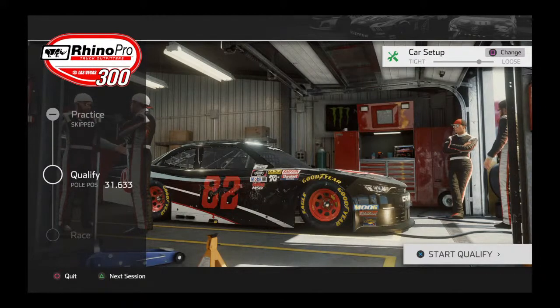Hey guys, it's Kai from Mellon Bros, and welcome back to another NASCAR Heat 4 Career Mode video. Today we're doing the next three races on the schedule. We are here at Las Vegas for the Rhino Pro Truck Outfitters 300. This is our first race with a 100-100-100 all-around car.